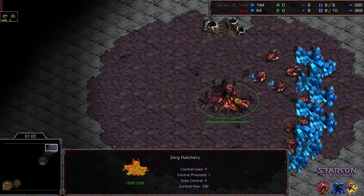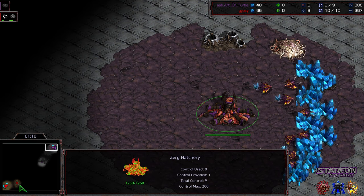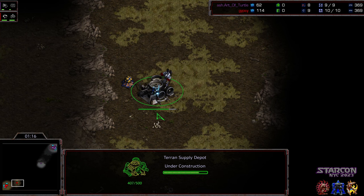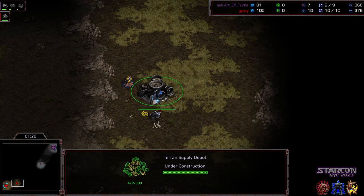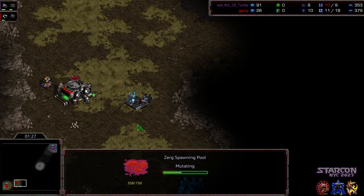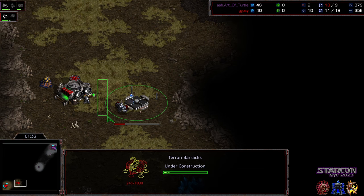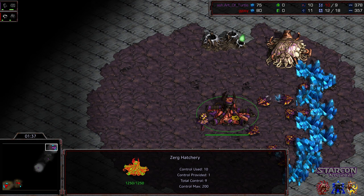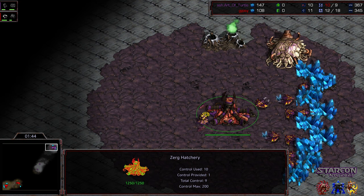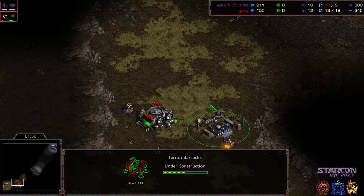And that usually is what ends up winning him games. Art of Turtle doesn't have bad Mutalisk micro at all, but I have seen him have some trouble in this matchup with his Overlord placement — he'll have Overlords that wander a little bit too far afield and end up getting taken out at critical moments. It looks like he's going to open up with a 9-pool, interestingly enough, going for an aggressive Zergling opener. Gypsy's staging up to maybe seal in his natural expansion.